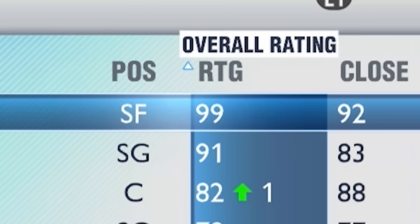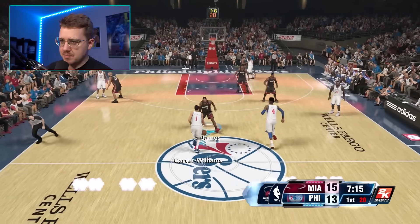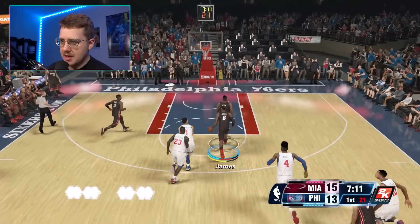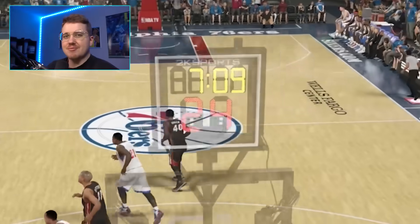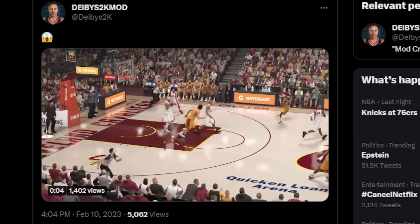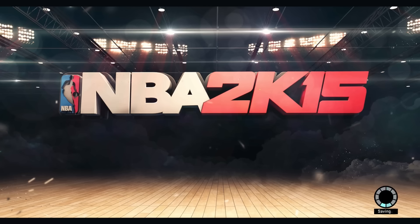2K14. LeBron is a 99, but still only a 90 dunk. I want to get a steal and a fast-break flashy dunk. We get the steal, run to the basket, and get a reverse — that wasn't that great, not nearly as good as some of the dunks I've seen.